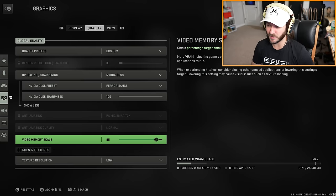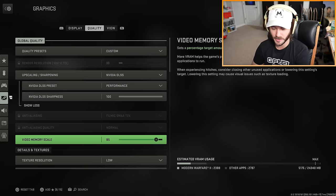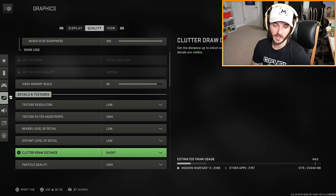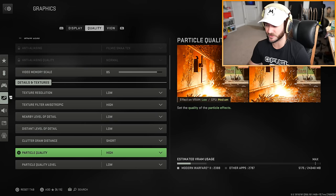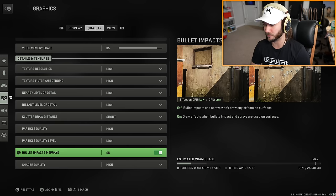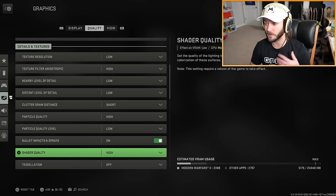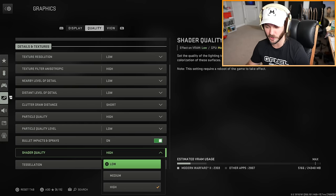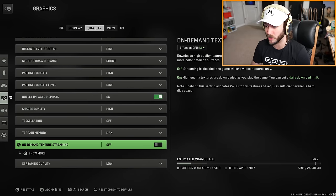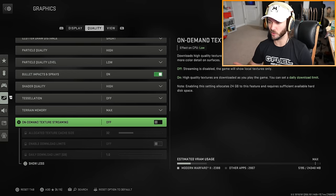I'm running Nvidia DLSS because for the 3090 I get way more frames in performance mode. I have sharpness turned all the way up so it looks really sharp and crisp. Video memory scale at 85 - if you're recording keep it at 85 or lower; if you're just playing, turn it up as high as you can. Texture resolution at low - this is a very heavy one so I'd recommend low. Texture filter at high, nearby level of detail low, distant level of detail low, clutter draw distance short, particle quality high. On demand texture streaming is off - this setting uses your internet to download higher resolution textures which is pointless.